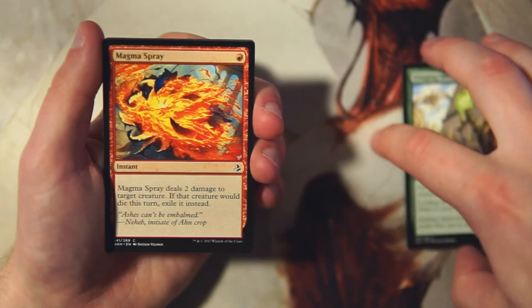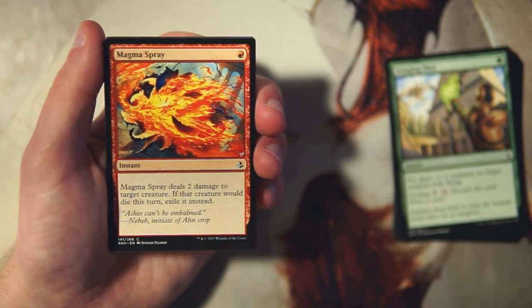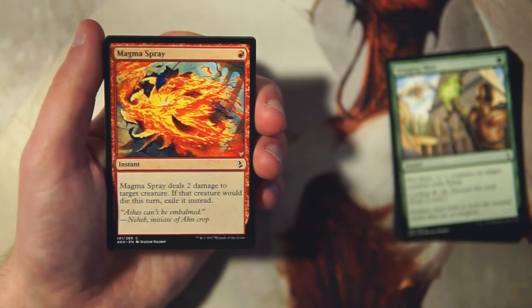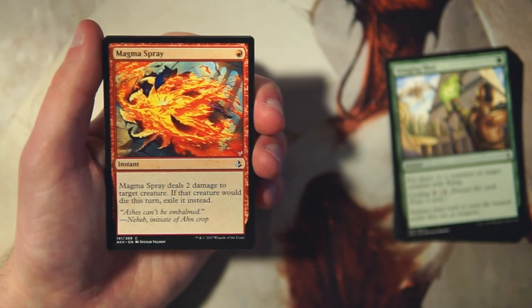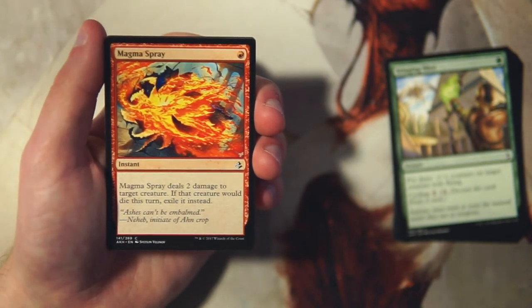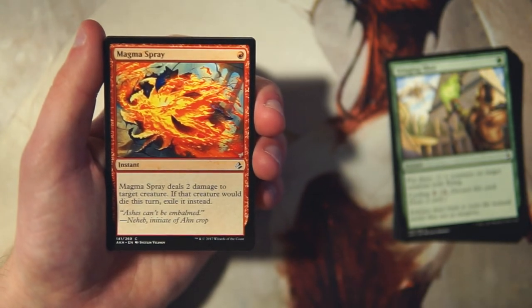Magma Spray is an instant for one red — deals two damage to target creature, and if that creature would die this turn you exile it instead. This is very efficient removal, deals with a lot of stuff early game, and it exiles which gets around the embalm mechanics — which is huge in this set. Definitely the top pick so far; efficient removal always gets taken.